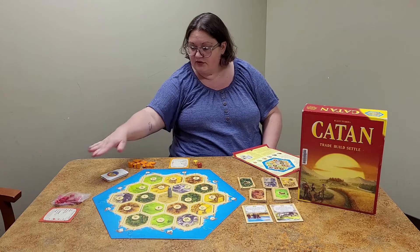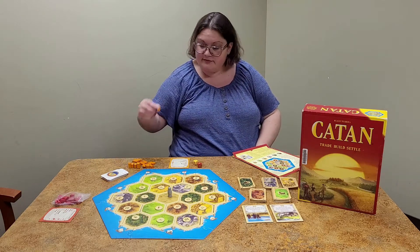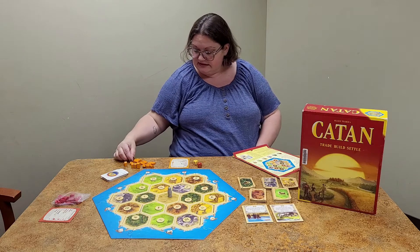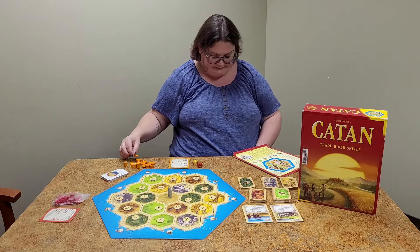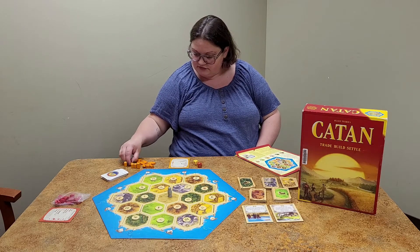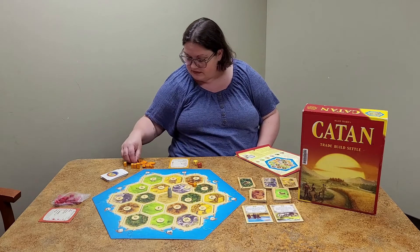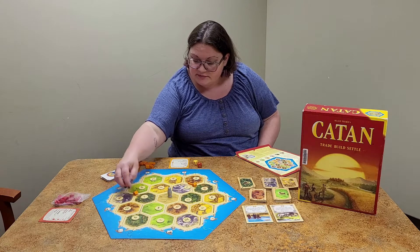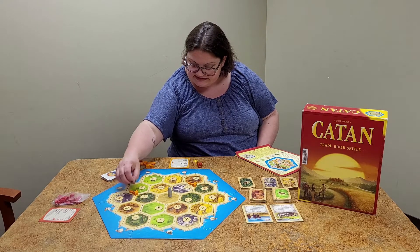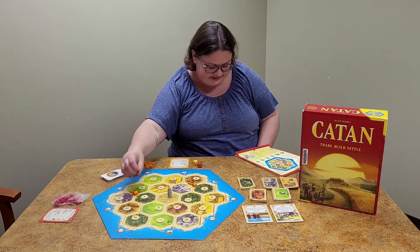Then you're going to select a color. I have orange; my opponent has red. If you have more players, there's also blue and white. In your bag you'll have five settlements, which look like little houses; four cities, which are the bigger pieces; and 15 roads, which are little rectangles. You start by placing two of your settlements and two of your roads. The goal of the game is to get 10 points. Each settlement is worth one point, so you already start with two points. Cities are worth two points each.